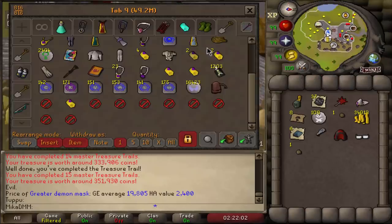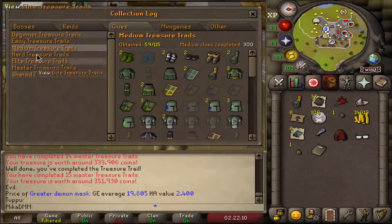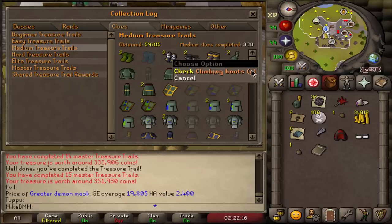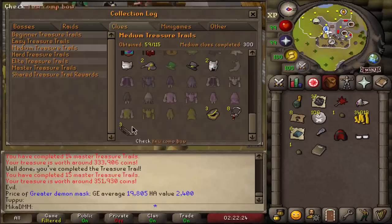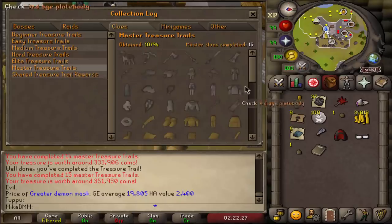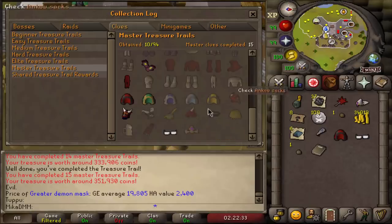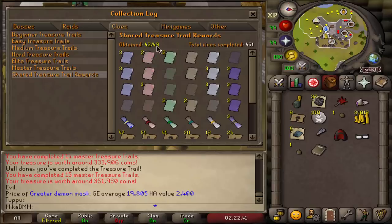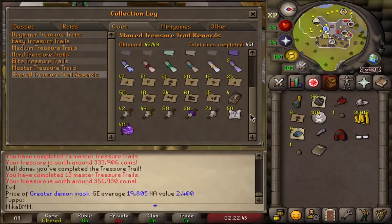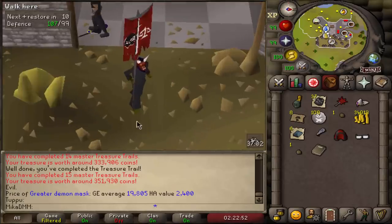Let's open the collection log and see what we ended up getting in this episode. The moment of truth. Clue scrolls, mediums - we now are on 59 out of 115. We got ranger boots, holy sandals, spiked manacles and climbing boots G. Missing quite a lot of items still but not too bad. And then when we go to master clue scrolls, we now have 10 out of 94. We ended up getting a Shazian hood, a greater demon mask, half moon spectacles - pretty good. We ended up getting a lot of items for the collection log. When it comes to shared, we are now 42 out of 49 - almost completed most of the pages, all the blessings obtained, all the teleports obtained. A couple of pages left and we are completely done with this part of the clue tab.